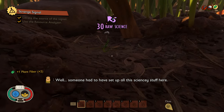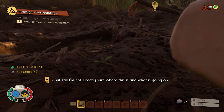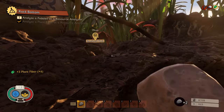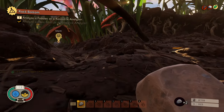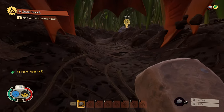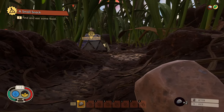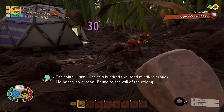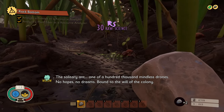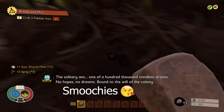Hello everybody, welcome back. Today CJ and I are playing Grounded. It's a survival game where you get shrunk down to the size of an ant and are forced to survive in the backyard of a suburban house. We ended up loving this game, so CJ and I decided it's going to be a let's play series. Expect more videos in the future. Be sure to like, comment, subscribe — all that stuff. We will see you guys next week.